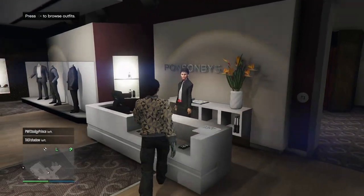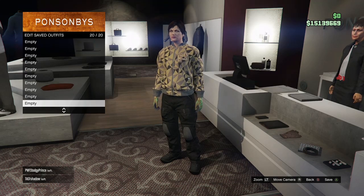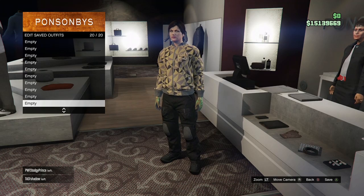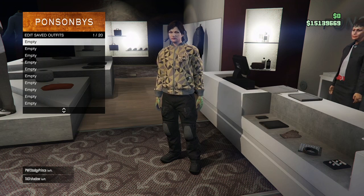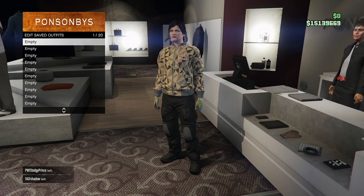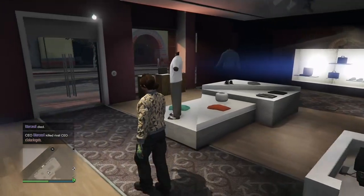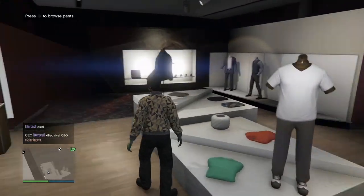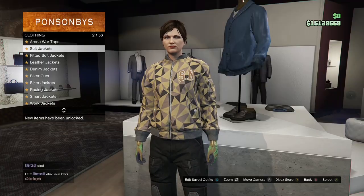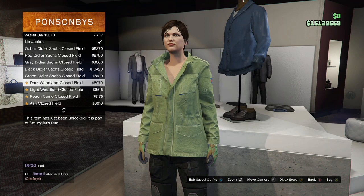Go down to gloves and purchase the light woodland tactical gloves. After you purchase them, come save the outfit — save it in an empty slot on your main character. I'm going to save it in my first slot and name them by color so it's easier to follow. Once you've got that, make your way to the top section, go to track jackets, and purchase the peach camo clothes fill.